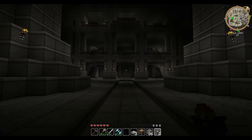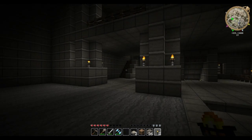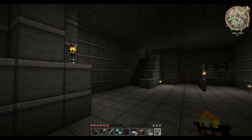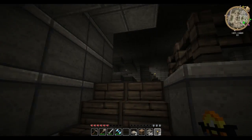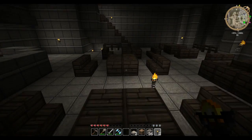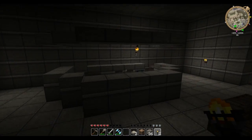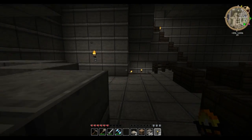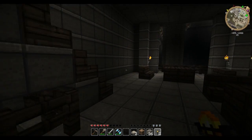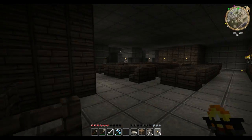The town hall has a jail, bank, cafe, and inn. Let's check out the upper floors first. The first upper floor is the cafe — it's got seating, tables, and chairs. This is where people would serve stuff.